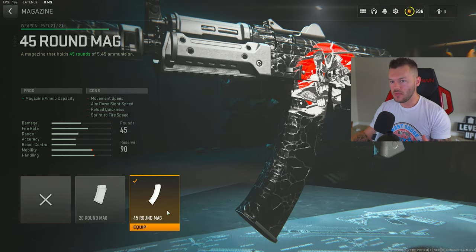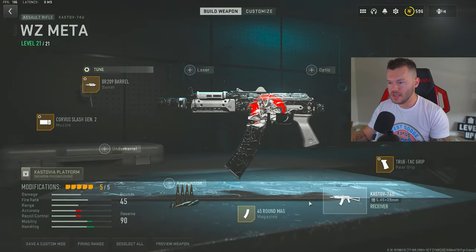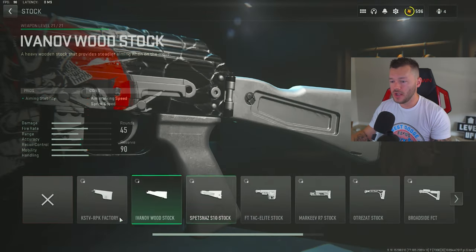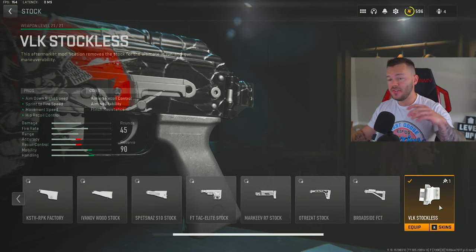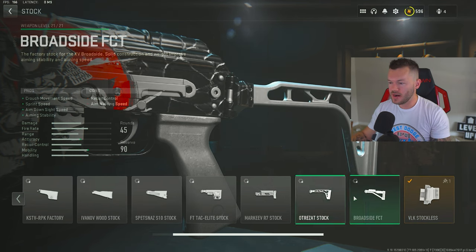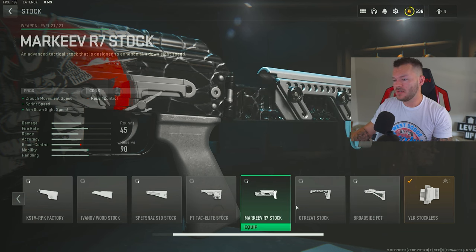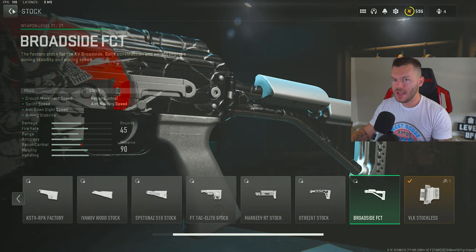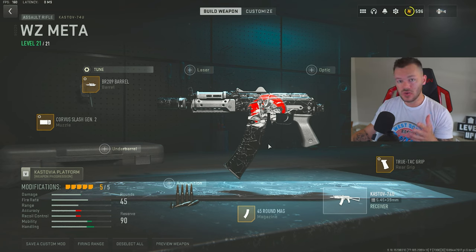Then the 45-round mag — a necessity on this gun since the base is only 30. After that, the True-Tac Grip tuned plus 0.61 and negative 0.25 to speed the gun up overall. Lastly, the VLK Stockless, which makes the gun incredibly fast but will affect your recoil. If you prefer more stability you could run the OTrees AT Stock, Broadside FCT, or Marquee R7 — it comes down to personal preference. This is a very high-mobility Kastov 74U build and it's a lot of fun.